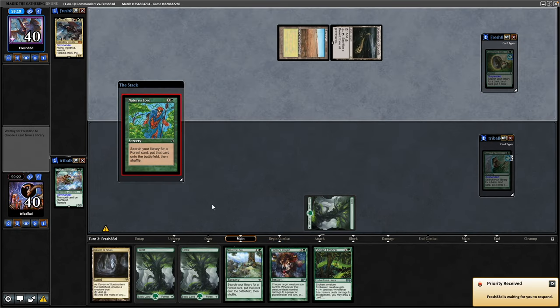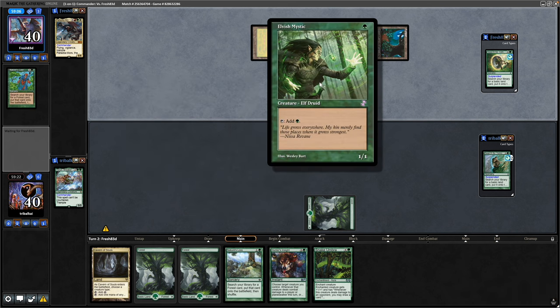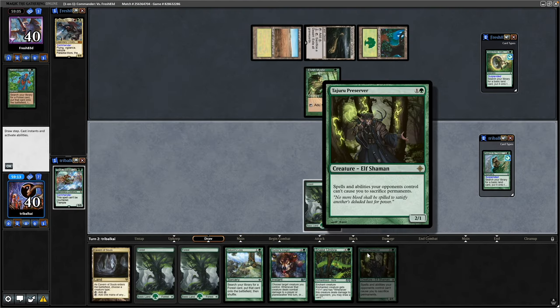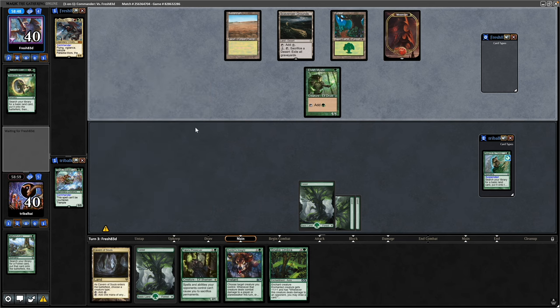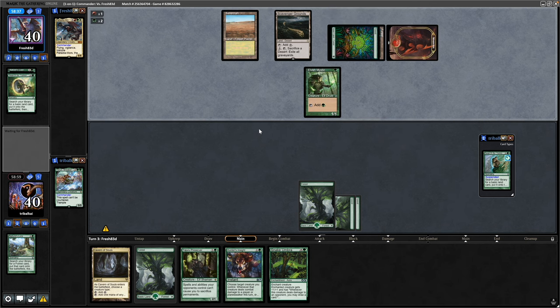And then it is a Nature's Lore — guess what our turn-two play is. Then it's an Elvish Mystic for our opponent — we're not going to be playing an Elvish Mystic, we don't have one in this deck. Instead it is one of the two creatures in the deck: Tajuru Preserver. So our opponent goes for the Search for Tomorrow first, ours will come next turn, and then they do manage to make a land from hand as well. So with all their colours we'll see their commander here.